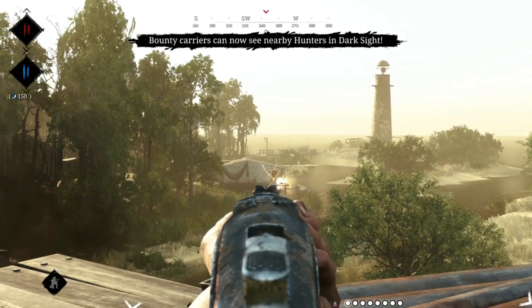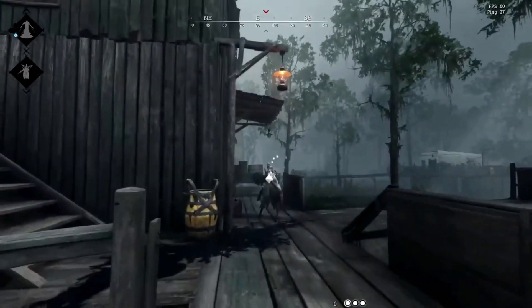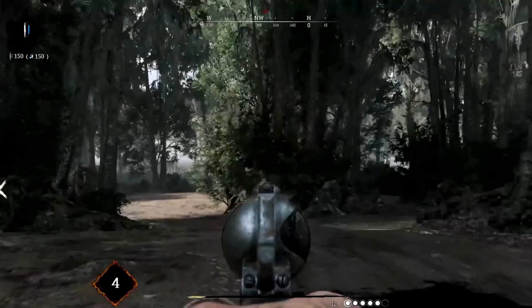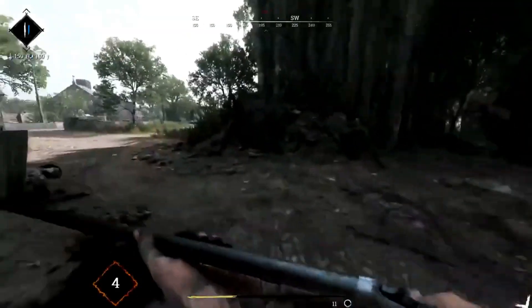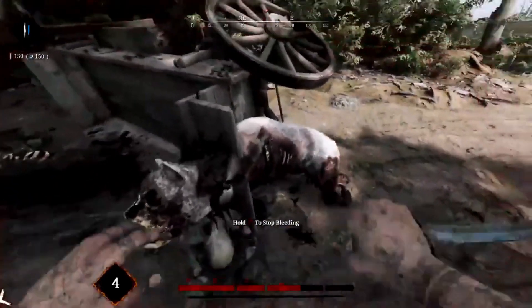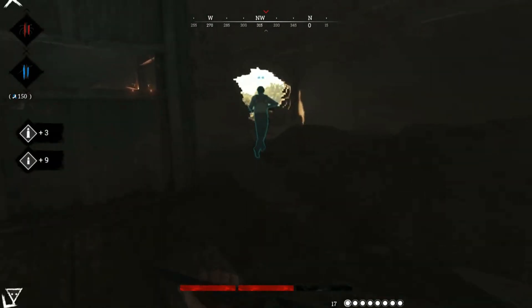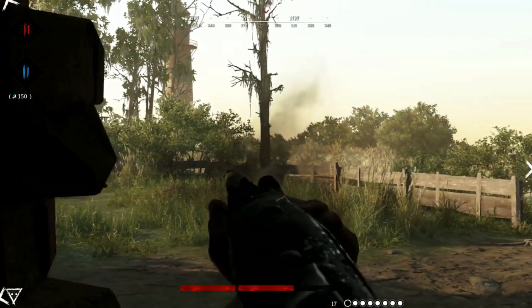A key concern for many players is whether the game is still being updated. Hunt Showdown has continued to receive regular updates, balancing changes, and new content. Crytek has consistently added new weapons, bosses, and map layouts to keep the game fresh. One of the more exciting recent additions is Rotjaw, a giant crocodile boss that hangs out in the swamps. Unlike other bosses that are usually inside buildings, Rotjaw is out in the open, requiring players to rethink their strategies. Crytek has also announced an engine upgrade that's expected to roll out soon. This upgrade is crucial for the future of the game, as it will allow for more content updates. However, it's important to note that this upgrade will end support for PlayStation 4 and Xbox One. Players will need to upgrade to PlayStation 5 or a newer Xbox generation to continue playing.